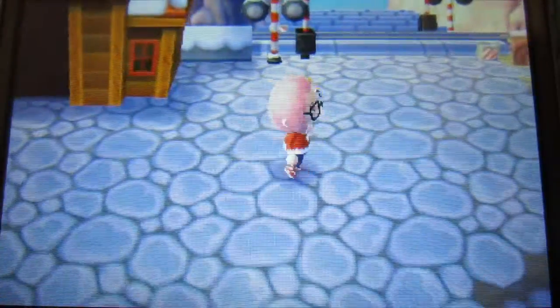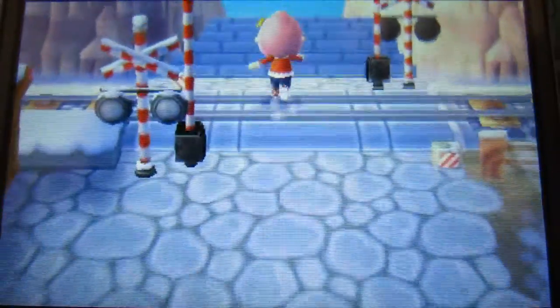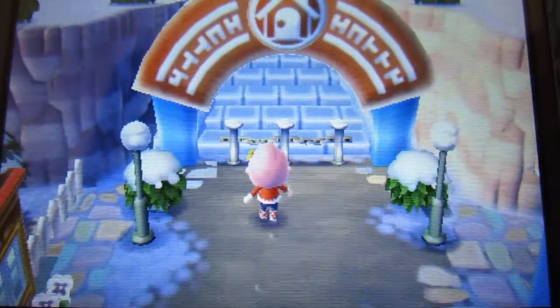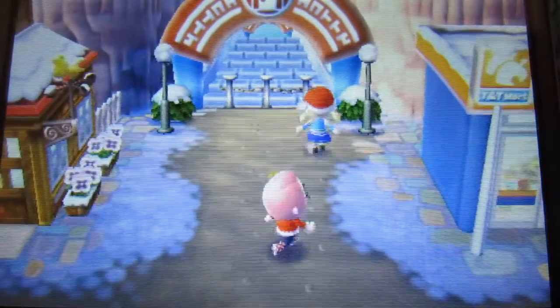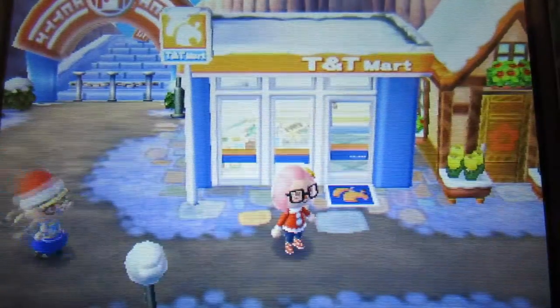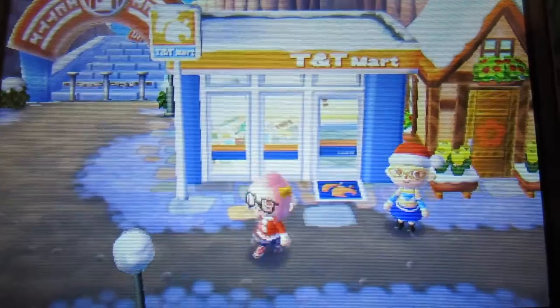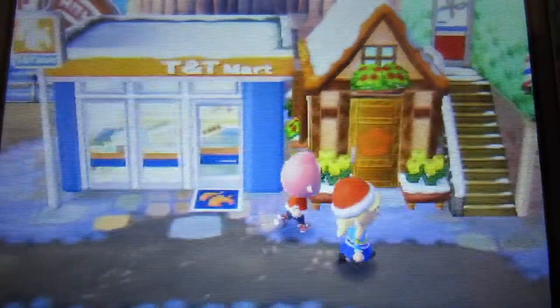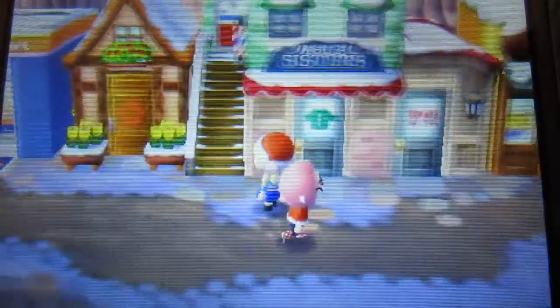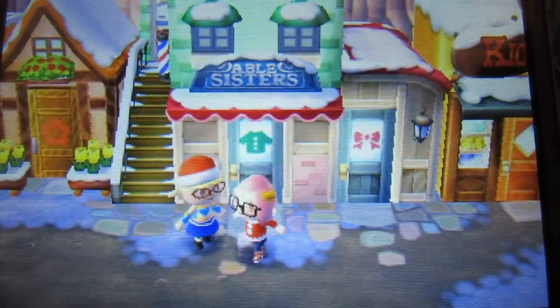Let's go in the square and see what it looks like. She has the Happy Home thing, but it doesn't open with visitors. She has this TNT Mart — I think it's like the first upgrade. And she has this flower shop that I've never gone into — the Able Sisters. She does have the hair shop open.